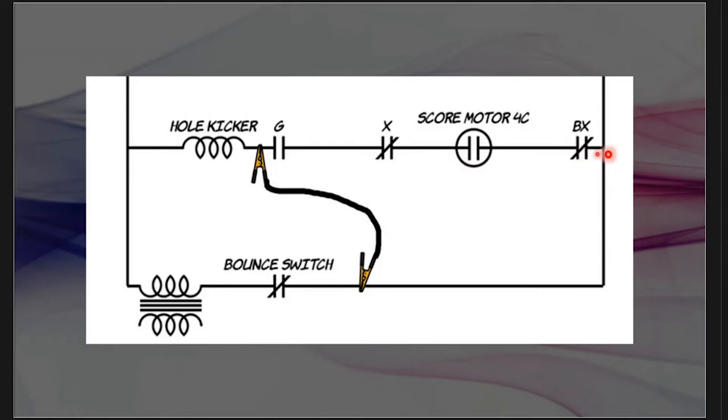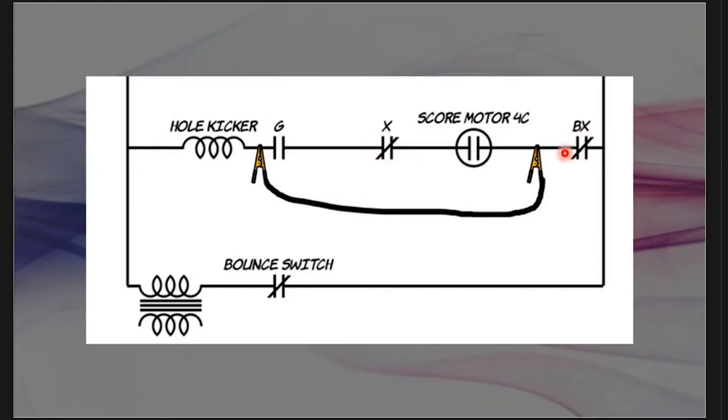From there, I can go to the right of BX to make sure there's a solid connection, or keep moving left and down to find the break. Next, I move the jumper to the right side of score motor 4C. The path now goes through the solenoid, down through the jumper, through BX, and back. If it fires there, BX is closed and working. Then I do the same on the left side of motor 4C — and if I manually close that switch and it fires, I know the motor 4C switch and BX are both good. I just keep going down.